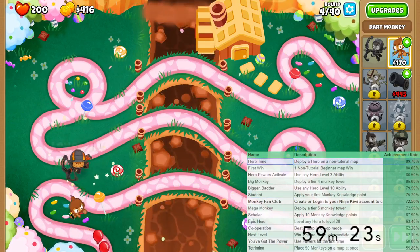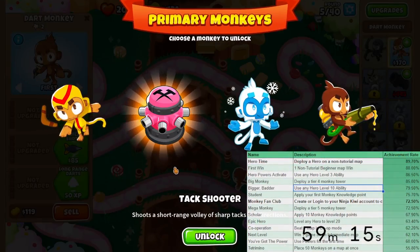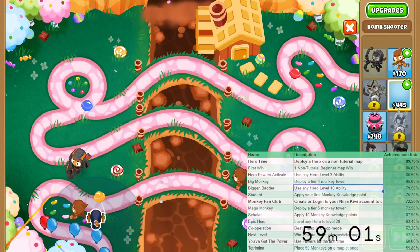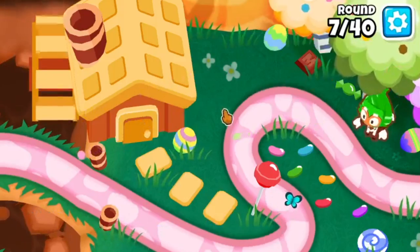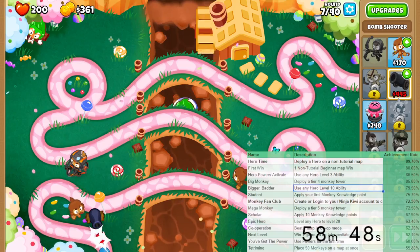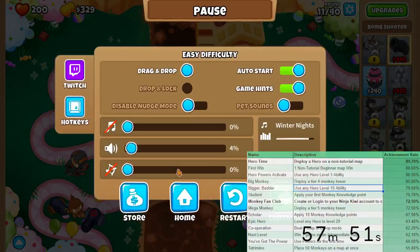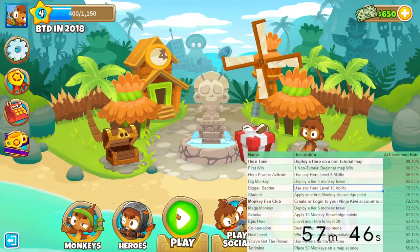I can already knock off hero time off the list, because that's deploy hero on a non-tutorial map. I also should be anti-stalling, so I need to pop the balloons as quickly as I can. The secret achievement is for the golden ticket - I need to click things on this map in a certain order. One. Two. Three. I'm going to turn on fast forward just to ensure that I get the achievements.